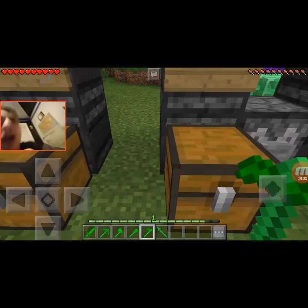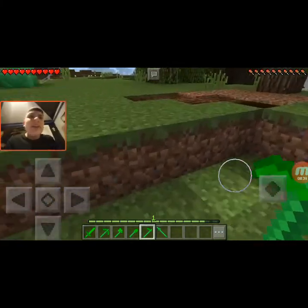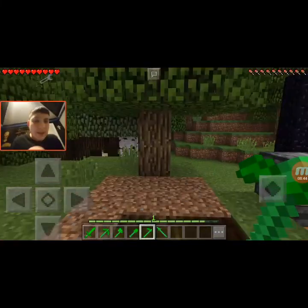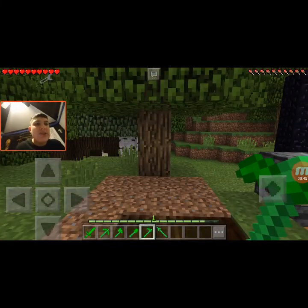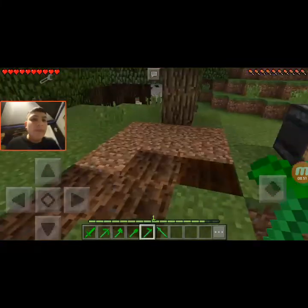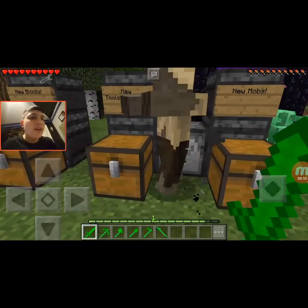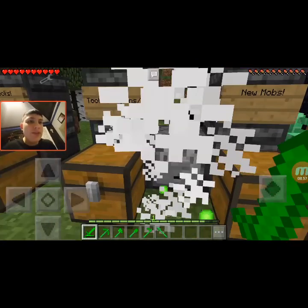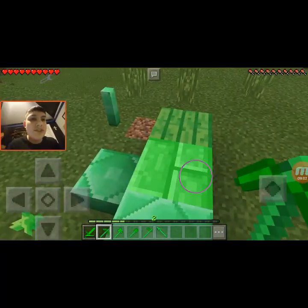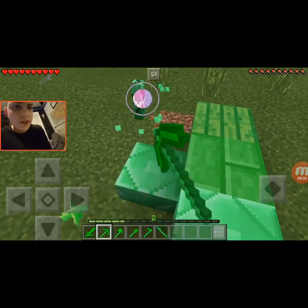Alright, now we're on to the upgraded tools — the Super Emerald tools. These tools are better than the normal ones. The only difference in texture is they're crafted with the Emerald Stick that I showed you. Now we have the Super Emerald Sword — once again, two hits to kill a husk. Now we have the Super Emerald Pickaxe — let's see if this is an upgrade from the normal pickaxe. It looks like it's the same, sadly.